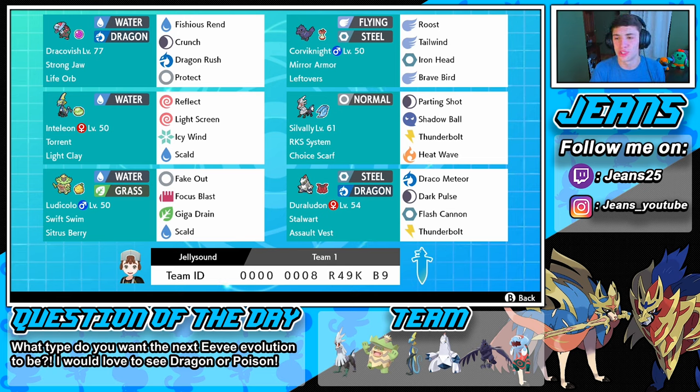Then we have the Corviknight rocking the main moveset: Roost, Tailwind, Iron Head, and Brave Bird, with Leftovers and Mirror Armor. It's just so good in double battles, especially with that moveset and all these items and abilities. Then we have Silvally rocking Choice Scarf with a versatile moveset of Parting Shot, Shadow Ball, Thunderbolt, and Heat Wave.